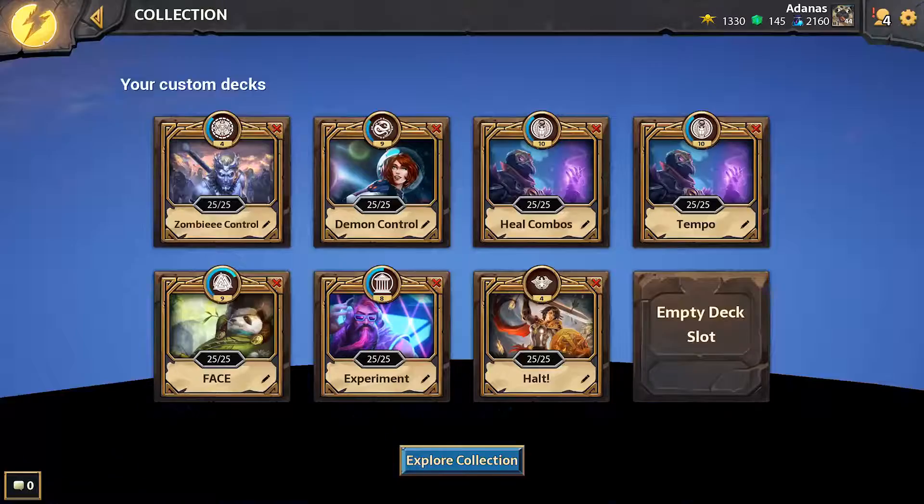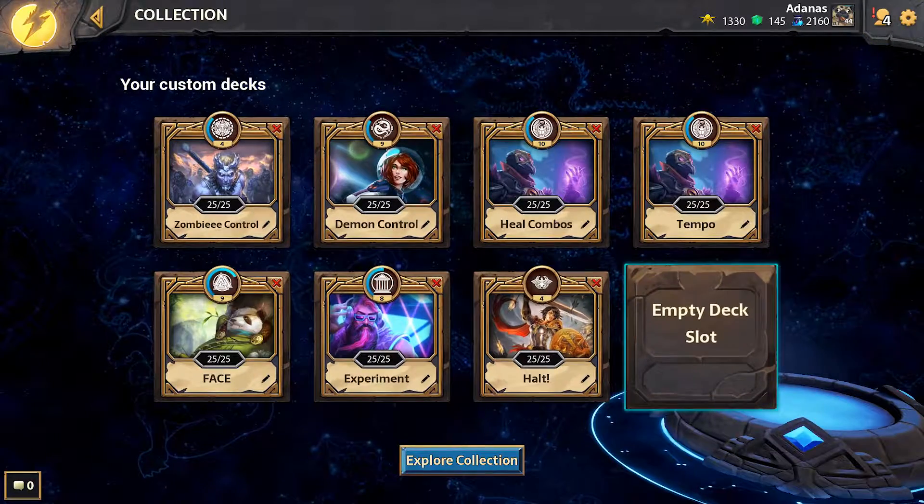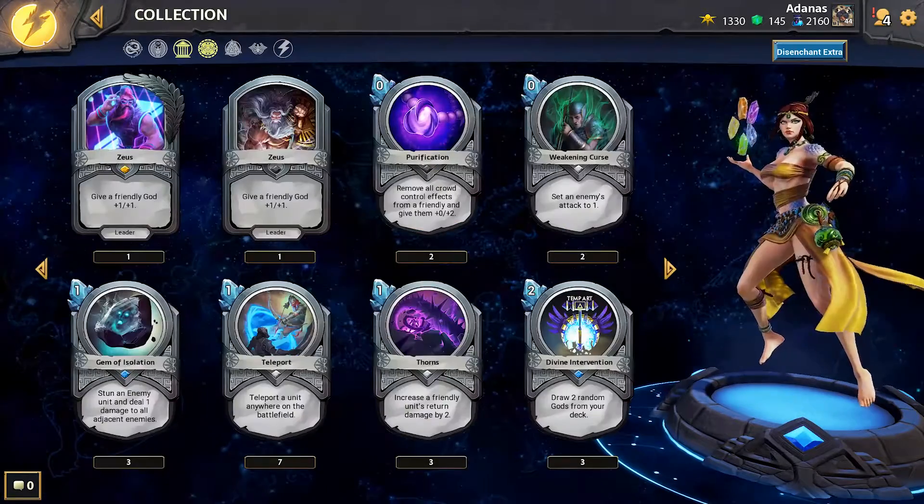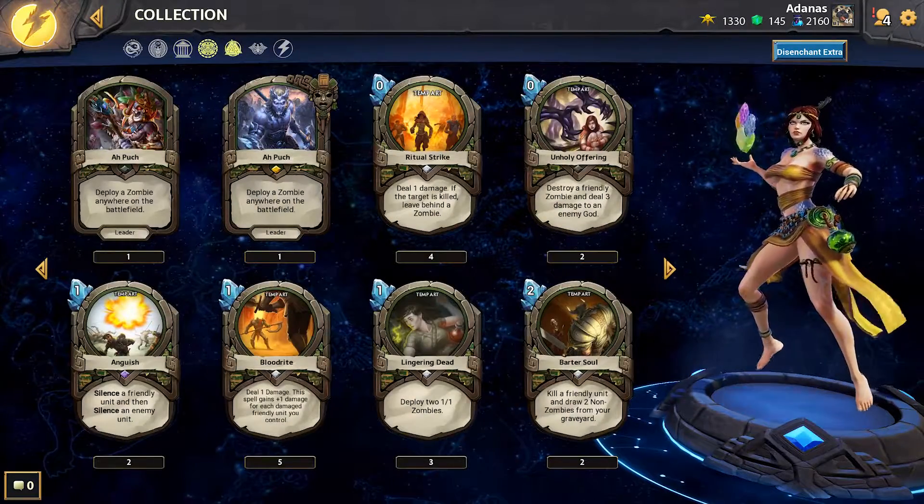The Collection menu is the location for all of your decks and cards. Selecting an empty deck slot will prompt you to start creating your own unique deck, and the Explore Collection button allows you to view all cards in the game.